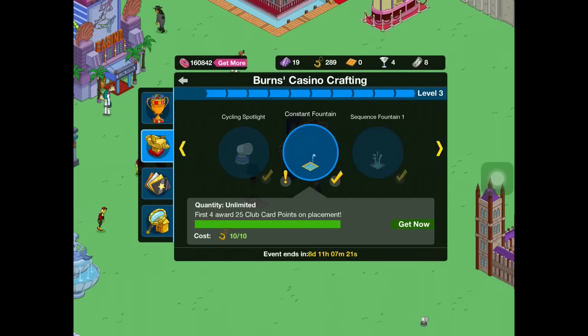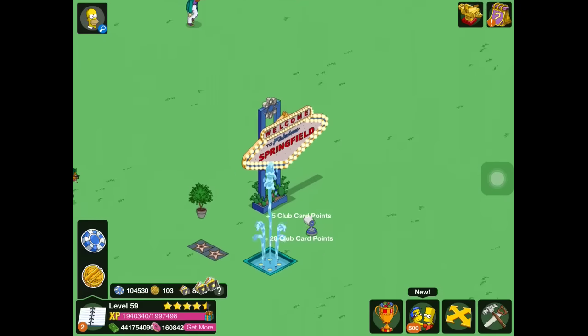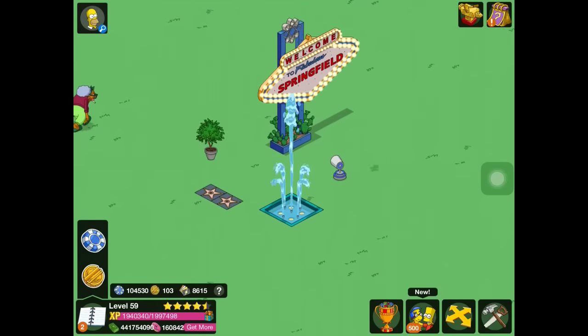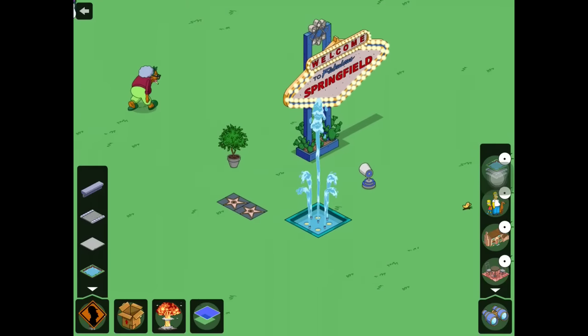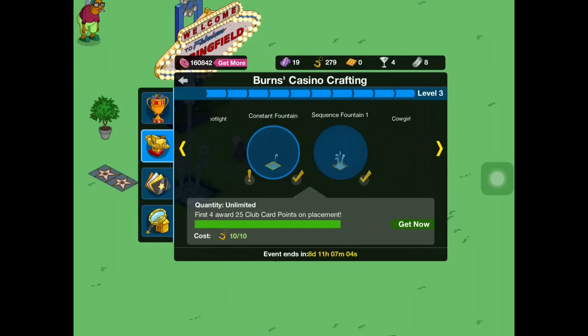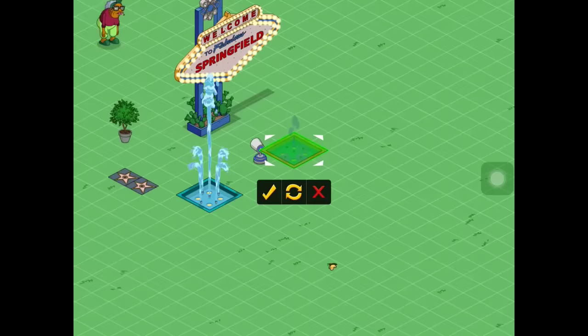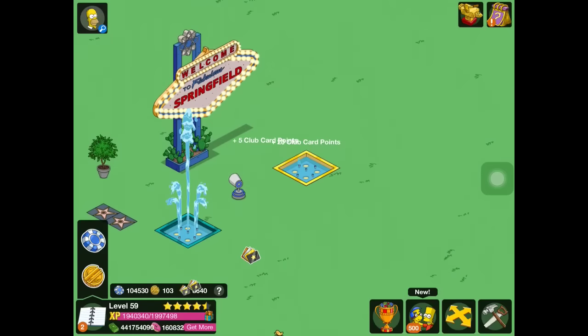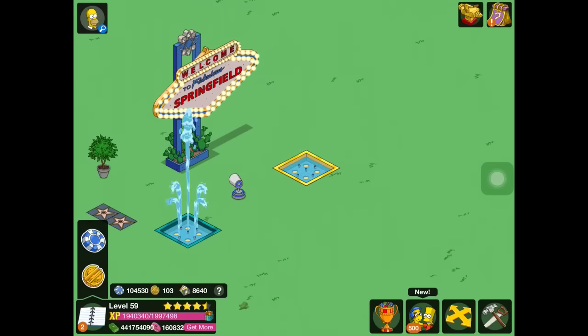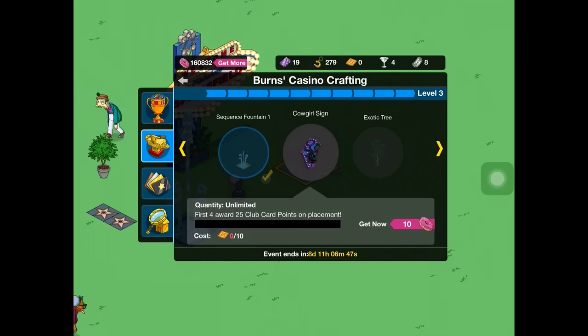We have the constant fountain — this one just constantly spews water, which is pretty cool. There's also the sequence fountain number one. This one kind of spews in like a pattern — it's pretty neat. And that was all there was for the level one prizes.